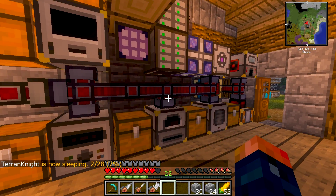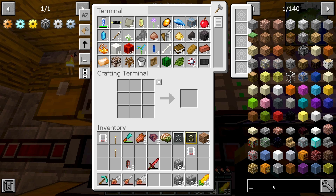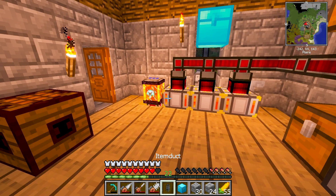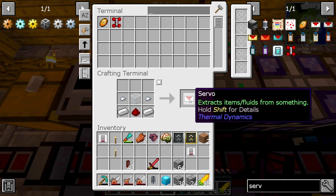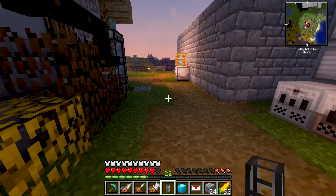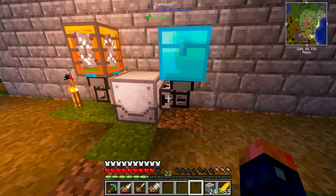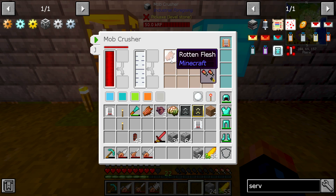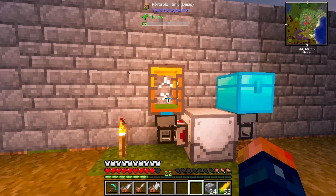Now at this point I'm probably going to make a diamond chest. Let's take a look — yes, we have a diamond chest, so that's going to be perfect. And we have a couple of item ducts; we only need one for right now. We also need a servo. Man, we are really flying through this pack. We can place the chest here and a servo just like on the other side — this one is going to be for items. We should start seeing items get pulled out, and this guy is ready to go. It is generating a little bit of essence, which is going to be perfect.